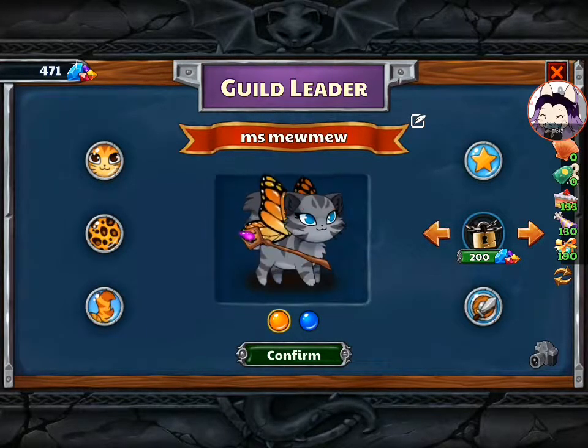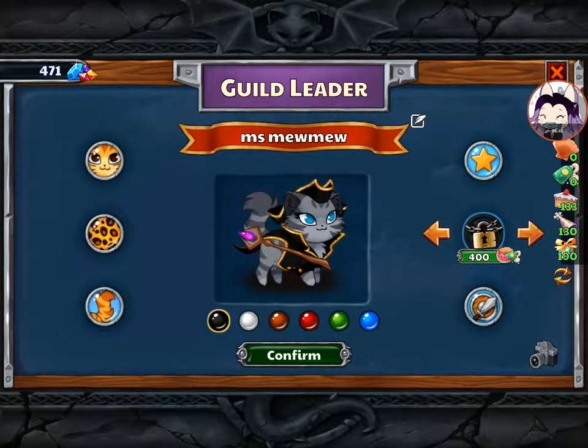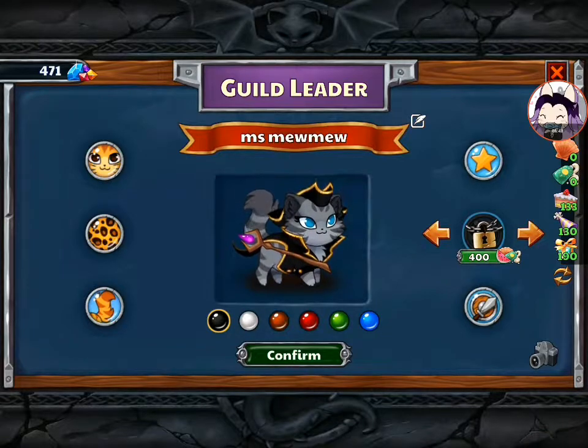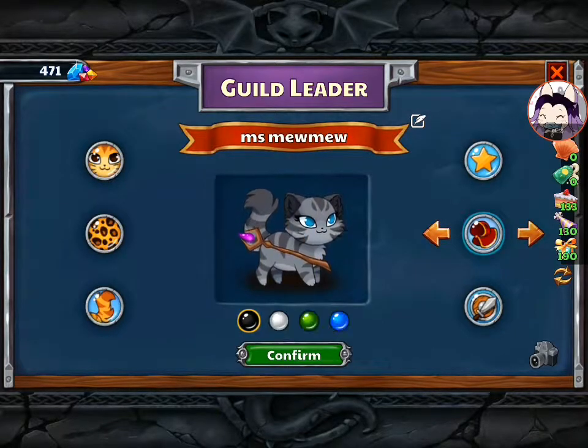Okay, so these you can get with gems. But this one — this Captain kind of uniform — you can actually get using the materials from the quest, as you can see. Oh my gosh, that is really cool.